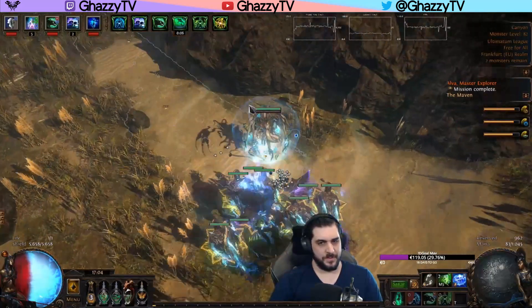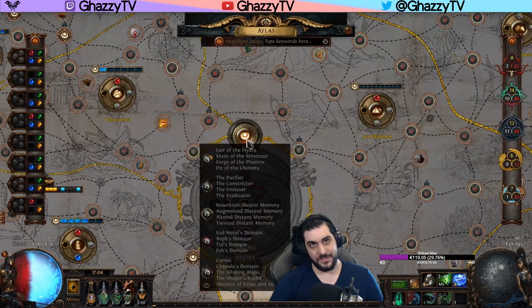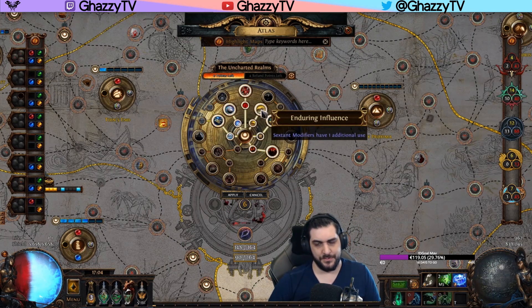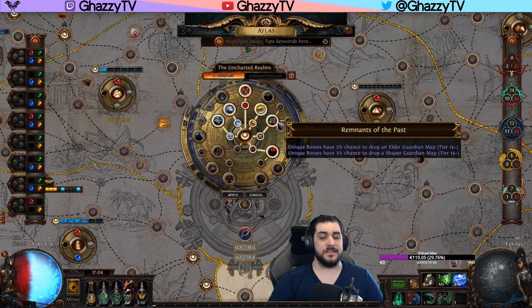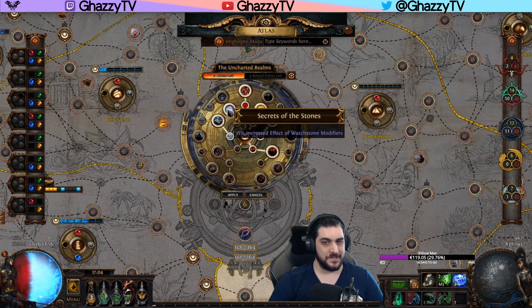My first recommendation before we go into the details is that you're going to need to do some of the invitations in the middle. The reason for this is because you want Secrets of the Stone, which increases the effect of Watchstone modifiers. You're also going to want Enduring Influence — this increases the Sextant modifiers and gives you one additional use, so instead of three you get four usages. I would also take Close Allies, but it's enough that you have those two to get this up and running.